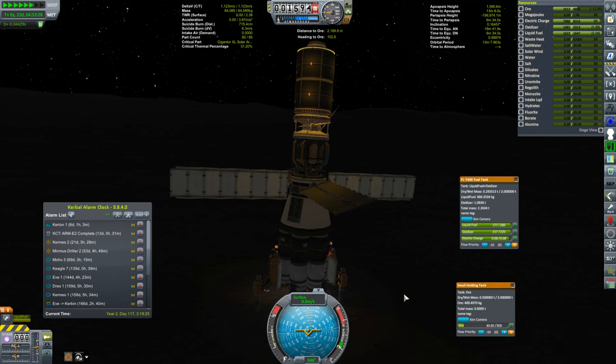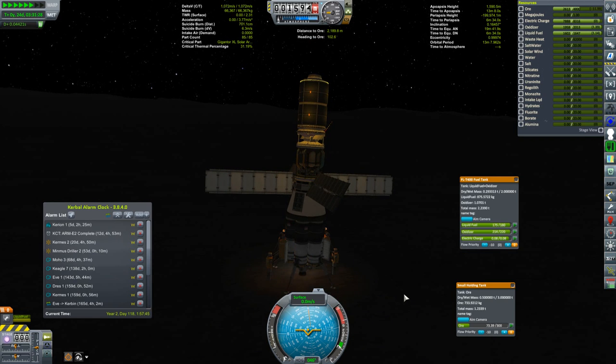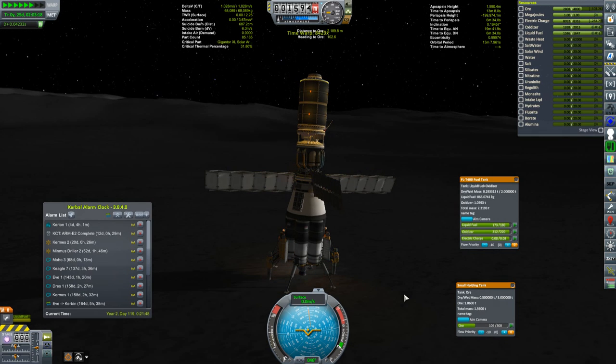It's about this vessel - the Moon Harvester, which landed on the Moon 25 game days ago. Since then, it's been busy not just collecting ore, but also refining it into liquid fuel and oxidizer. There has been some mix-ups with electricity once I got to the night side, but that's been all resolved now thanks to proper use of the fuel cells.